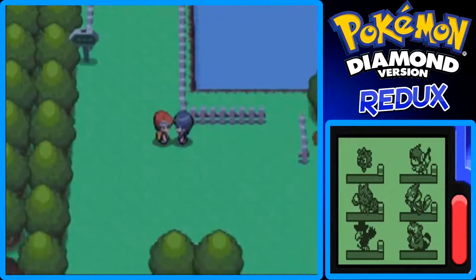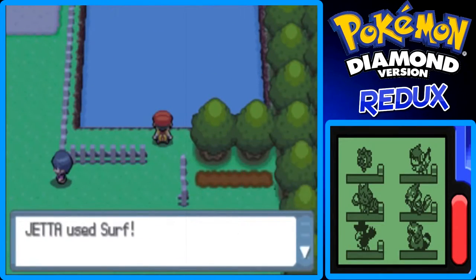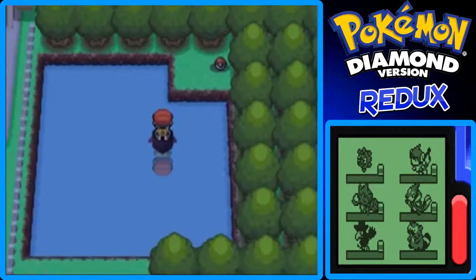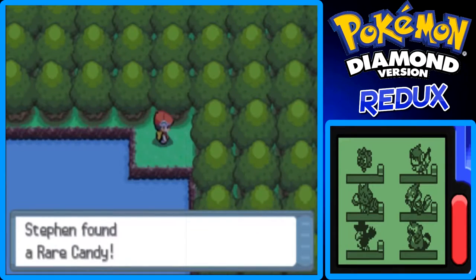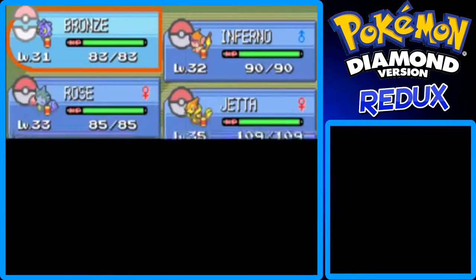Right here on Route 214, if you come up here and surf, you can actually get a Rare Candy — so it's well worth picking up. It's all the way in the corner, but that's okay. There's a Rare Candy for you. I'm going to cut to the next spot where you can surf and there's an item I remember.